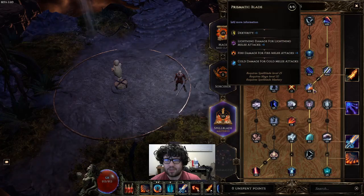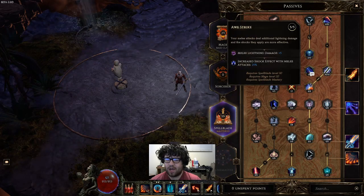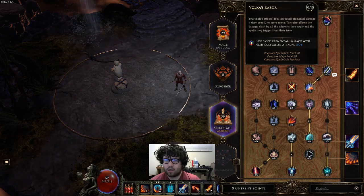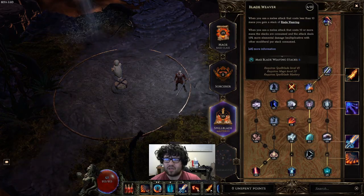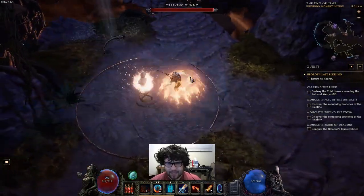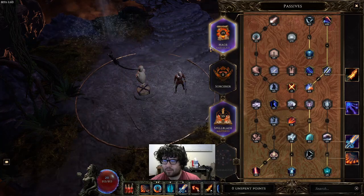Eight points into Prismatic Blade — dexterity gives us dodge and a way to scale damage, very strong. Five points into Awe Strike for increased shock effects — very strong for this build. Ten points into Vulka's Razor for 150% increased damage with Flame Reave. Two points into Mental Fortitude, which you'd max out later. Six points into Blade Weaver, which gives 15% more damage per stack — and we can get up to six stacks because our max Firebrand stacks is six. That setup gives us max single target.